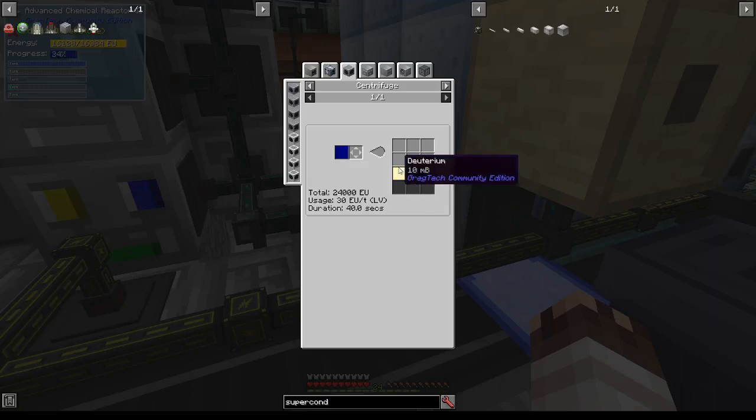To get to the tank, I'm going to need about 10,000 buckets of deuterium. If I make 4 HV centrifuges, it will take me 347 hours to get that much deuterium. 4 HV centrifuges will use 1 bucket of hydrogen every 2.55 seconds.